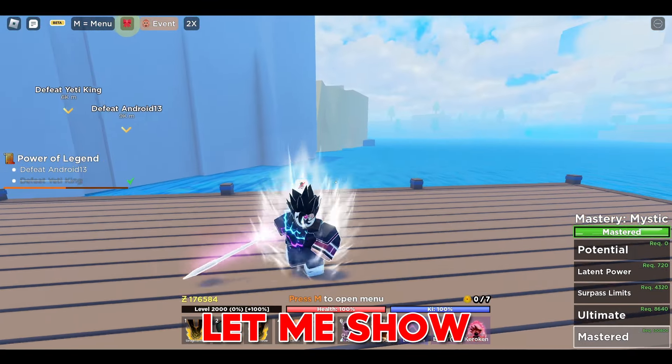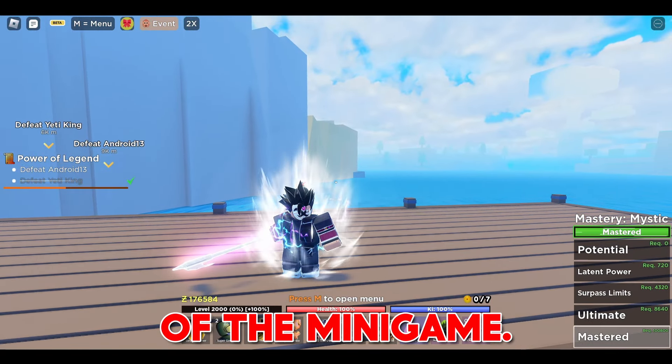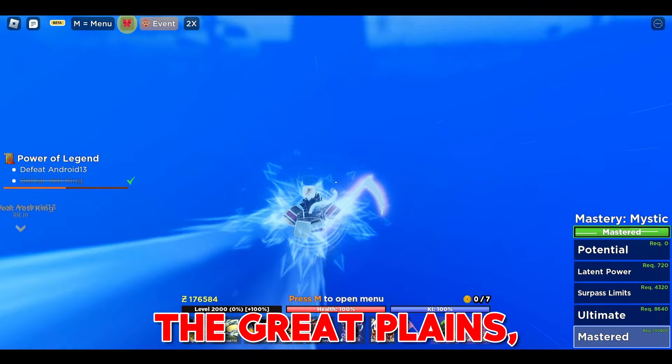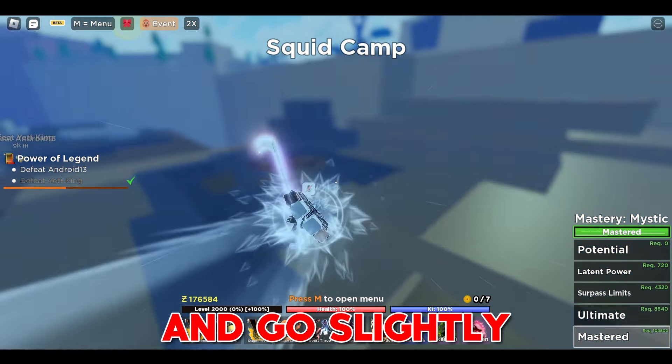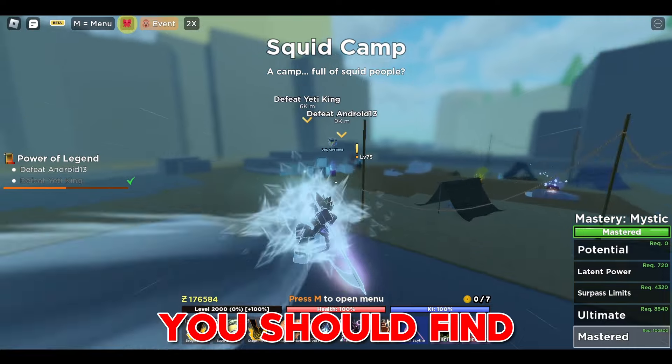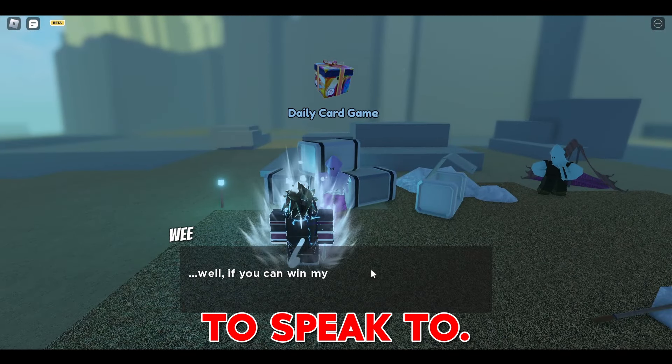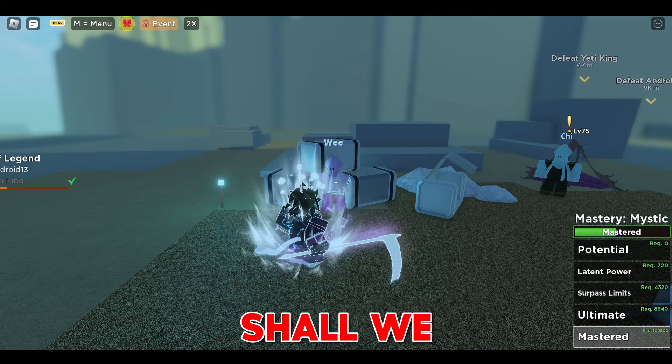Let me show you the location of the minigame. Go to the jungle island and go to the wooden plank area facing the great plains, then fly into the water and go slightly west. You should find a group of squids somewhere, and this guy will be the one you want to speak to. Let's play the game, shall we?